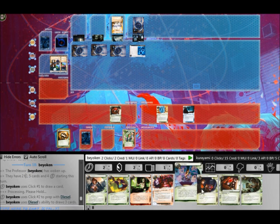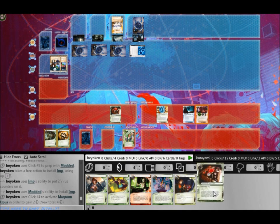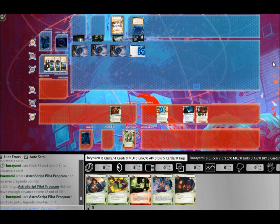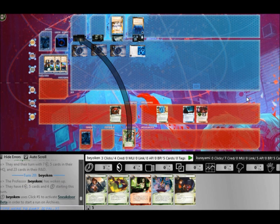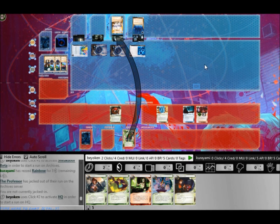It did delay him because it forced him to install ice on Archives — so that's good. I install the Imp again because I desperately need to prevent him from using any of his fast advance mechanisms. But he found his third SanSan City Grid. It's NBN — the world is yours with a 40-card deck size. It's quite lucky that he managed to find 5 of his 6 fast advance mechanisms so quickly early on in the game.